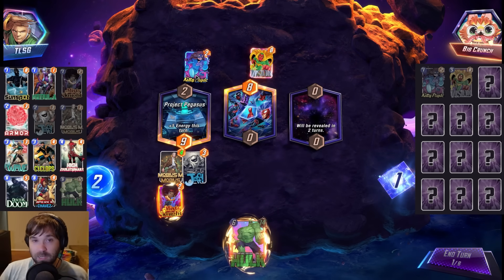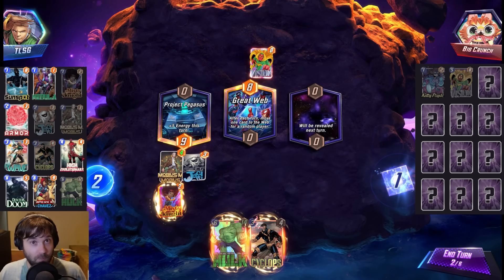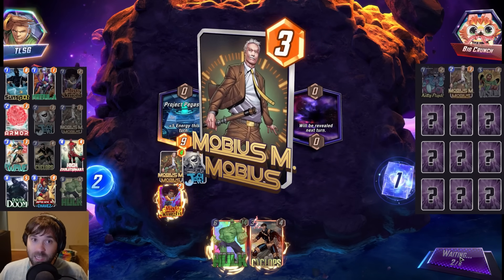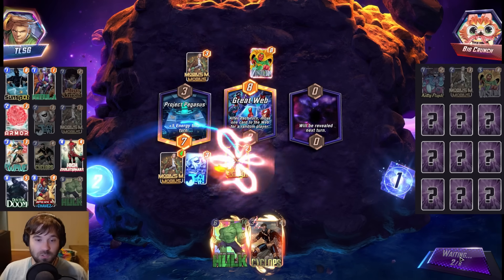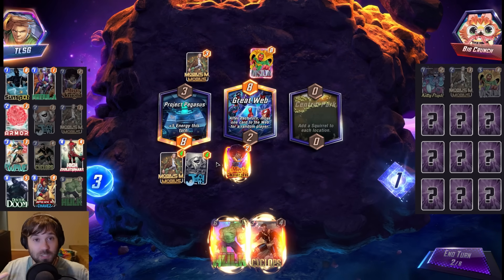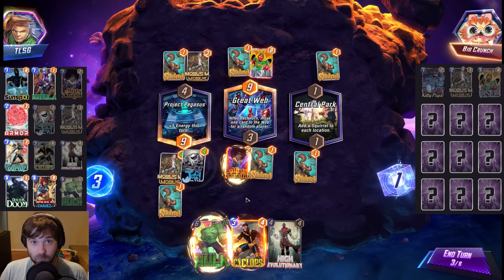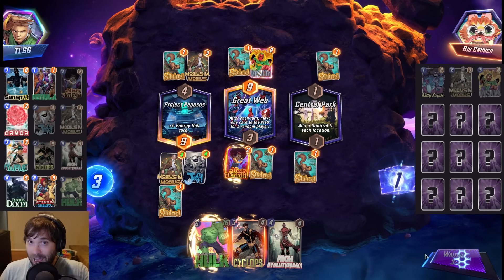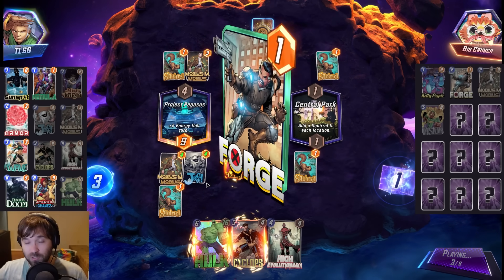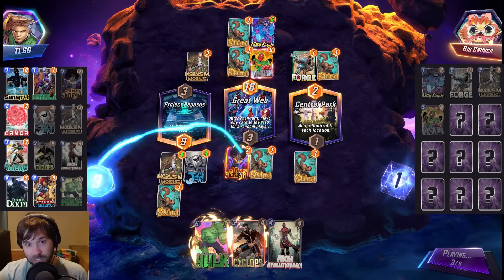You can use Mobius both offensively alongside something like Wave, or just defensively teched into a deck where you want to drop multiple cards on the last turn. Think something like a Kitty Pride deck — you want to do Kitty Pride plus Taskmaster on the last turn, and you need protection against Wave, which is very common right now. Being able to get even a little more edge in certain games can be a real consistency driver.